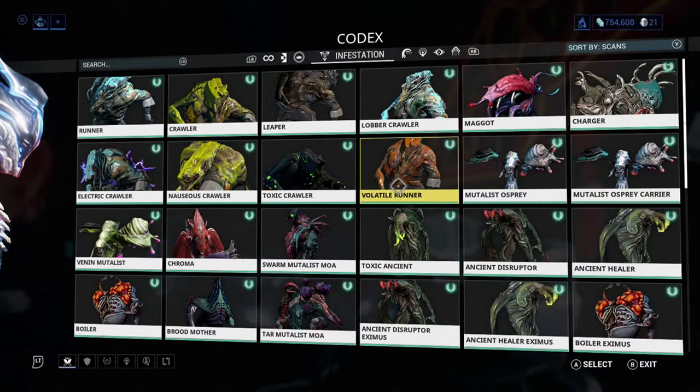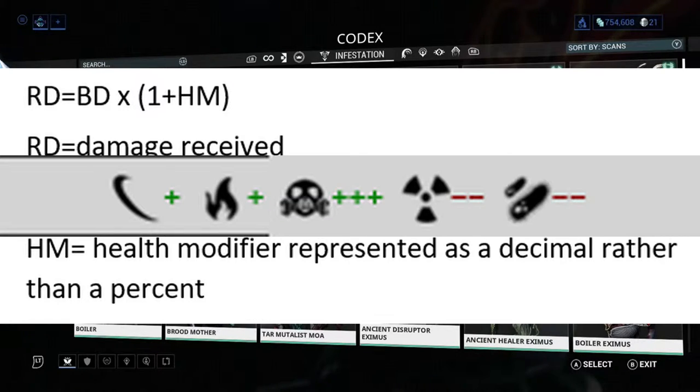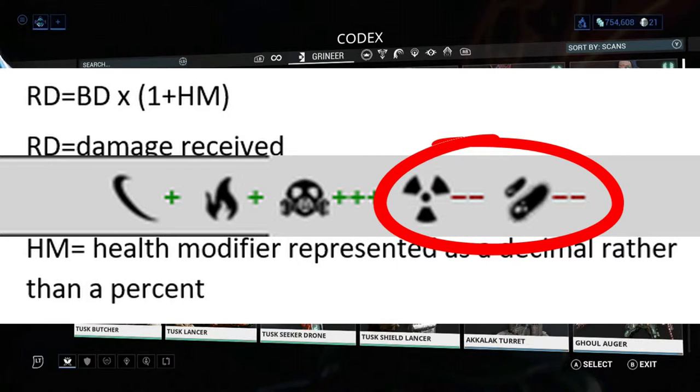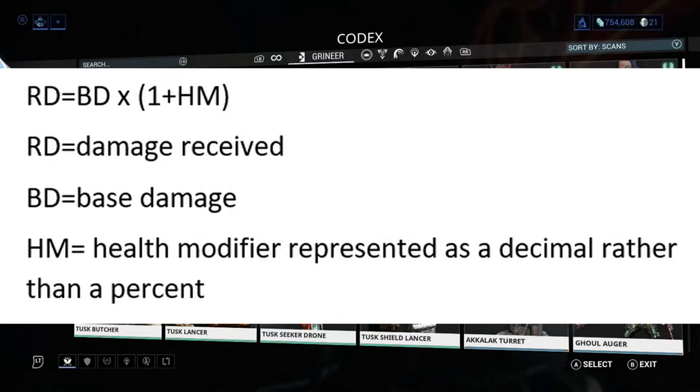For unarmored enemies, they have a standard formula: the damage they receive is equal to the base damage times (1 + the health modifier). That health modifier is indicated by a percentage. When looking in the codex at an actual enemy, it will show dashes or pluses — negative dashes in red indicate a negative health modifier meaning the damage the enemy receives is actually less than what you deal, while a green icon with a plus indicates an increase of that damage type. This formula works well for unarmored enemies, but we can't use it for armored enemies because they have armor.